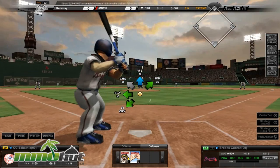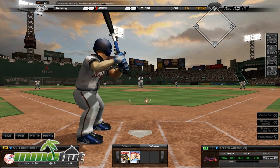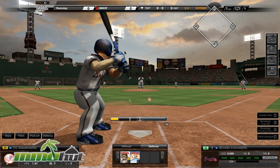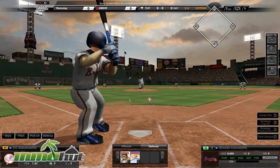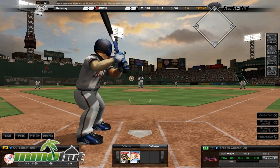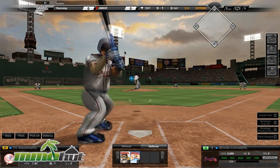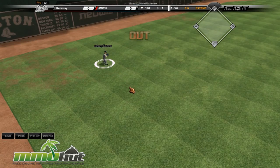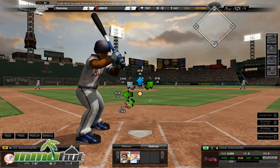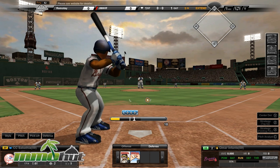Now I'm basically playing as the pitcher. You can see these are all different kinds of balls I can throw — this is a fastball. I don't know what half of these are, so I'm going to go with the fastball. I can choose where I want to throw the ball, and this is the accuracy — there's a little power meter down there. The closer I get to the center, the more accurate it is. So I did get my first strike. The goal as a pitcher is to vary your shots a lot so the batter can't see it coming.